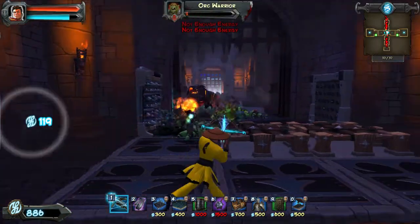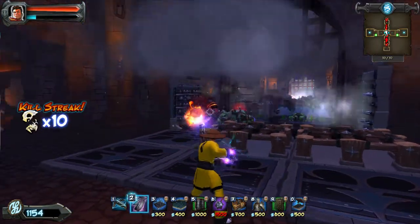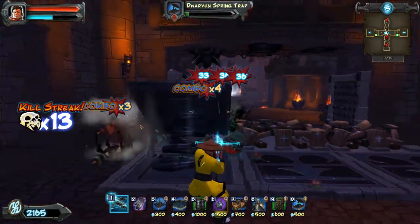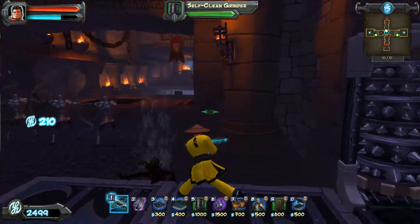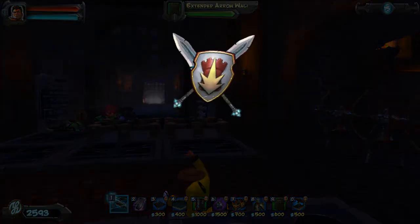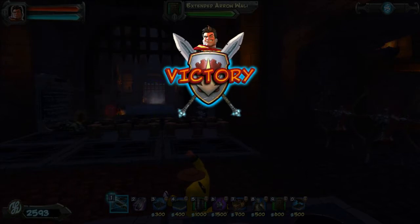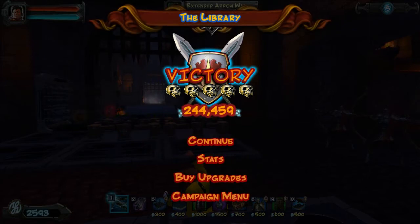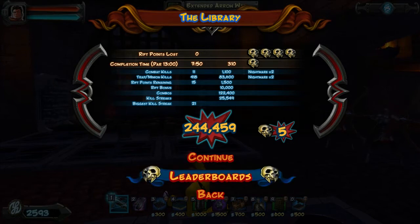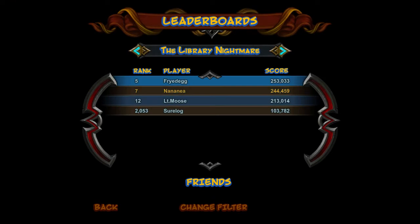There's the mace up top on the final wave — it's not gonna do much but whatever. There's an eight combo, seven combo — they start getting pretty high once you get to the last wave, which is good. And it's over! 244,459 points — let's look at the stats. 11 combat kills, 21 kill streak.